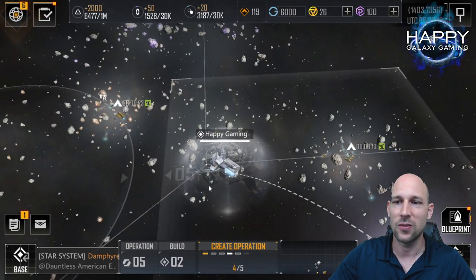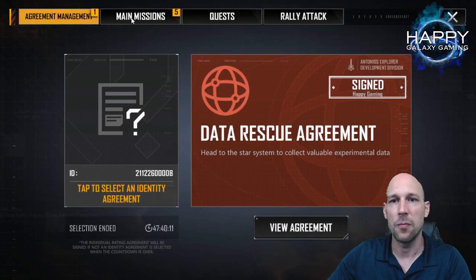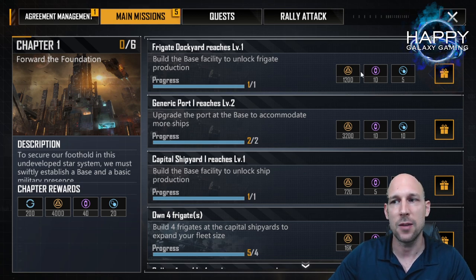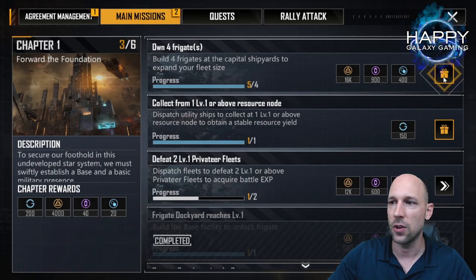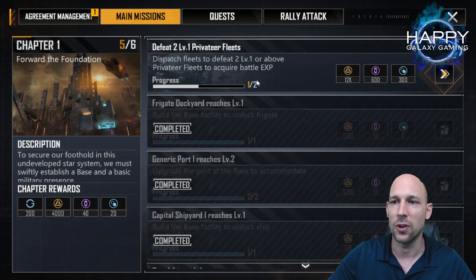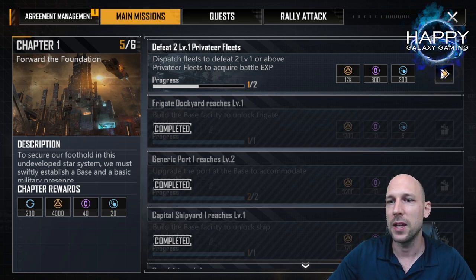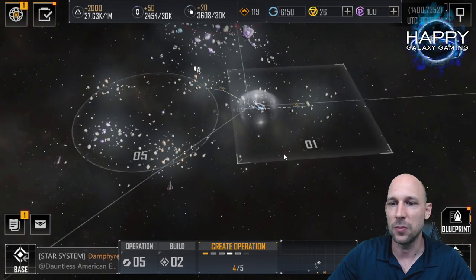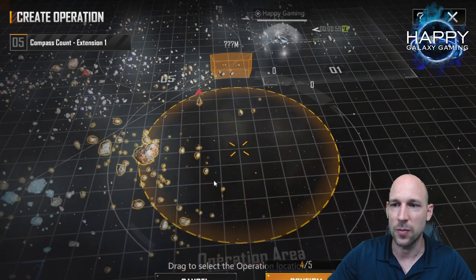To build buildings you need a lot of metal, so early on metal is your number one resource. Just with the resources that you can mine you will not have enough, so we have to look at the main mission. The main mission early on in game is your main source of resources. Just by building these buildings I already get all these done and we get 16,000 and 12,000 metal. Make sure you can progress here and do not run out of resources.